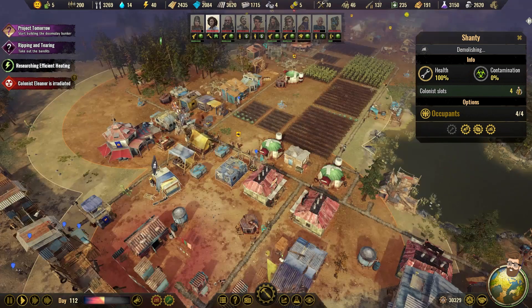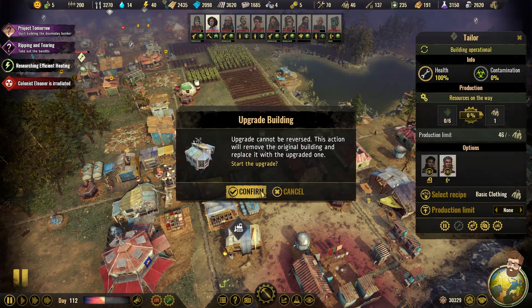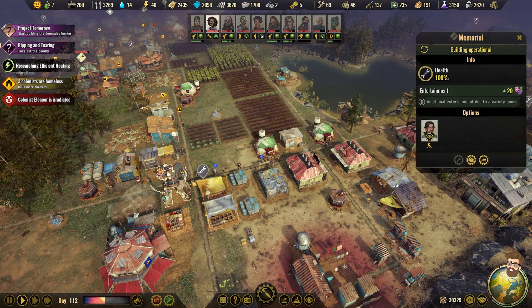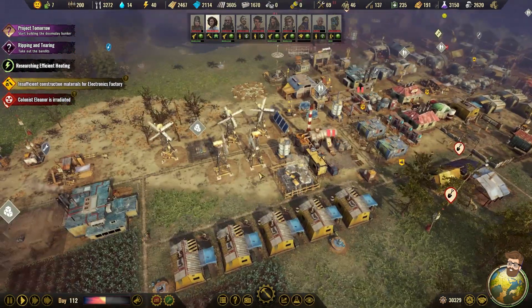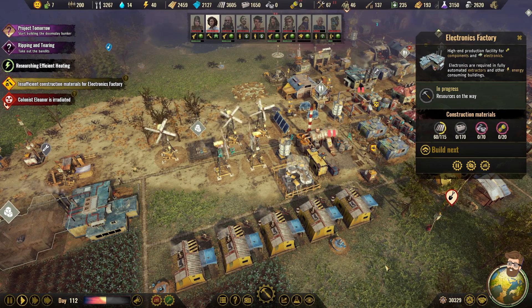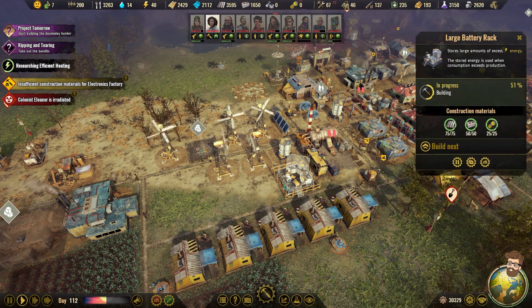This shanty's gonna come down. That's a tailor — can we upgrade you to a Grand Tailor? Yep, we're gonna. So much stuff in the headquarters too. Insufficient materials for the electronics factory? That's okay — I want you to bring the stuff you do have. Good, this is being built, and I want it to be built.